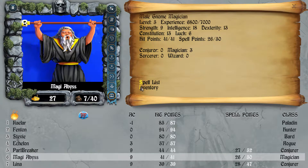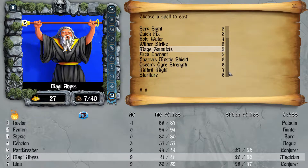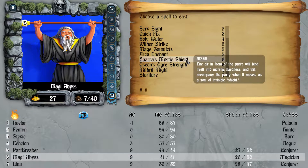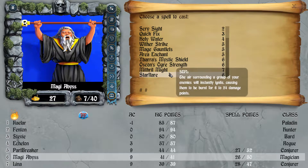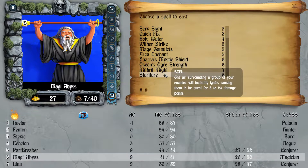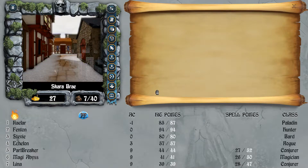Now let's go to the Magicians. Besides getting Holy Water, Wither Strike, and Gauntlets — Area Chant tells you where the stairway is. Yava's Mistress Shield is an AC-lowering spell for party members with a timer, so you need to cast it a few times. Orc Strength allows a party member to deal much more damage, and Mithril Might gives more natural armor. The best spell is Star Flare — 6 to 24 damage to a group of enemies, with a range of around 30 meters. Really nice spells overall.